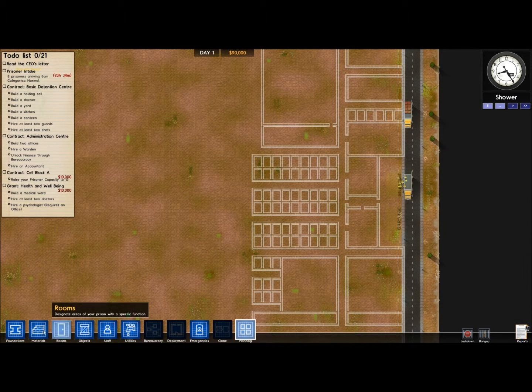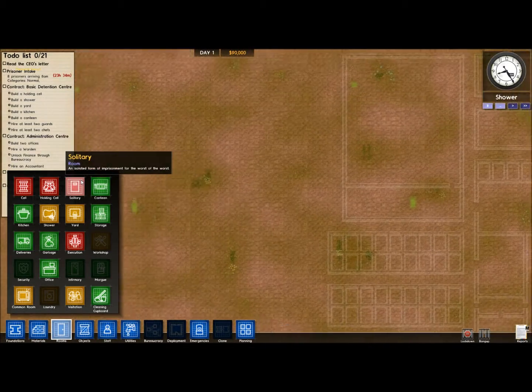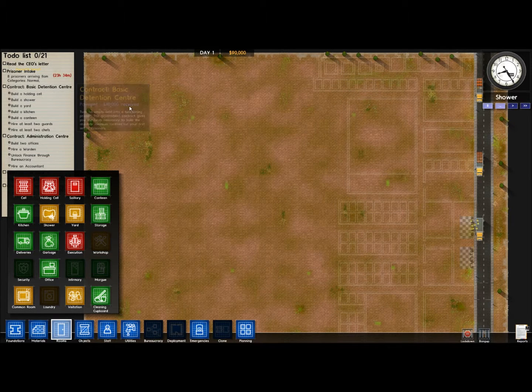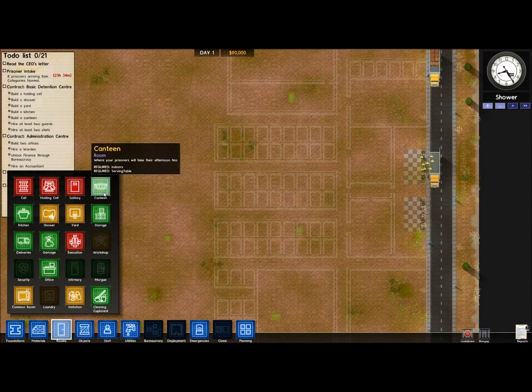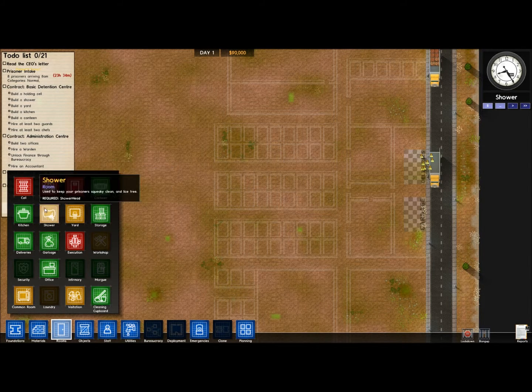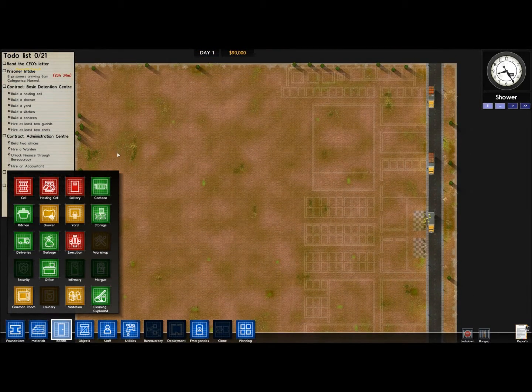I am missing a few rooms unfortunately. We got cells, we got the holding cell. I'm missing solitary - I'd like solitary to be somewhere back here, because it doesn't really need priority in the front. However, it is necessary, otherwise prisoners that need solitary kind of just sit in their cell handcuffed, and their needs get out of control. I'm also missing a shower, which is also very important. I want to put it back here, because it needs no maintenance and no deliveries. Yard - same thing, back here.